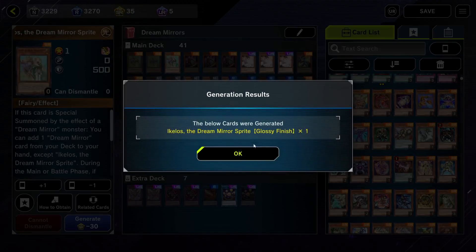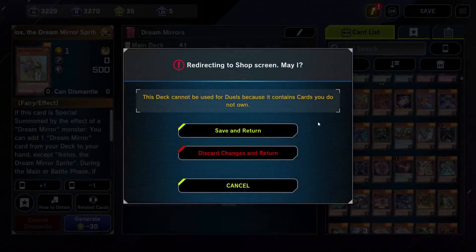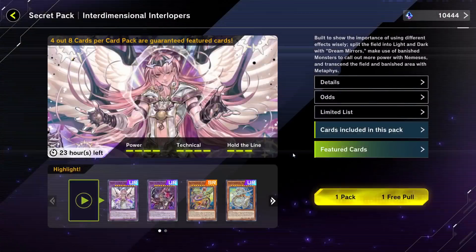We generated one Ikelos and we got a glossy Ikelos - that's so lucky! We unlock the pack here and then we can pool from this pack. We actually get a free pool. Let's just open our free pack to see what we get.